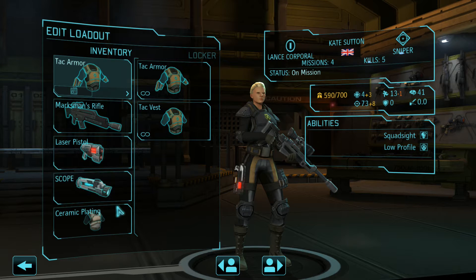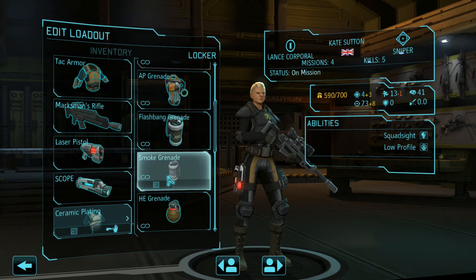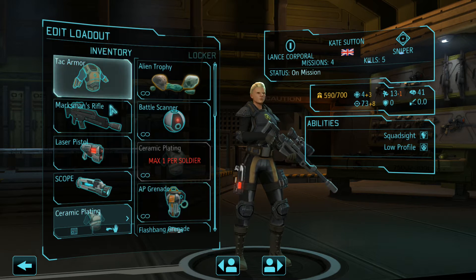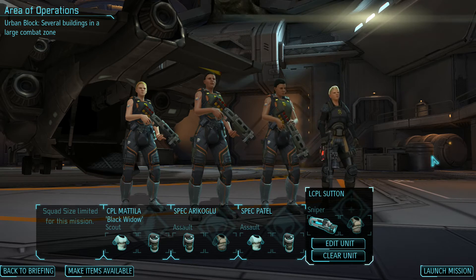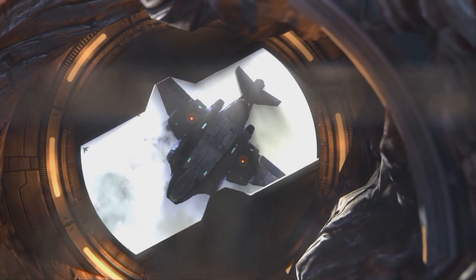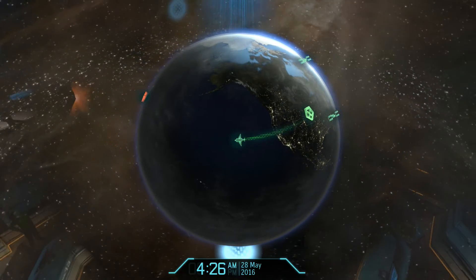This is a tricky situation — if I remove the ceramic plating... Actually, I need to give them the marksman's scope for the marksman's rifle, but she's already got squad sight, so that's fine. So that's all good, and we'll obviously have our chap on the ground, who is a gunslinging assault with one of the laser pistols, so hopefully he'll be of use. We're not actually going to move him around too much until we sort of know where we're going.